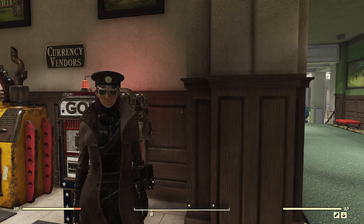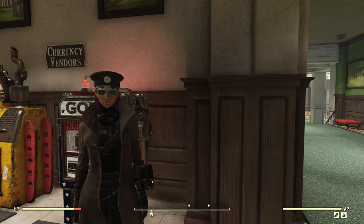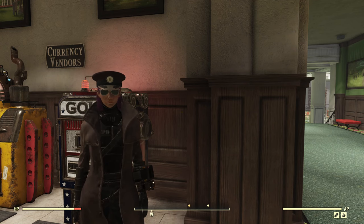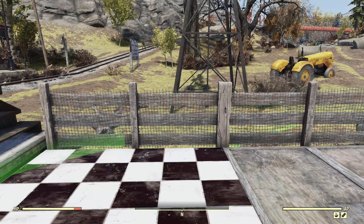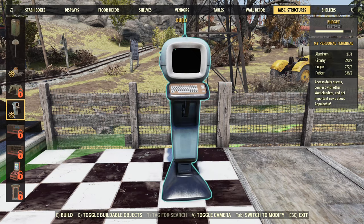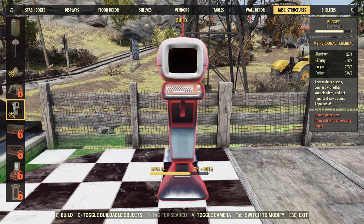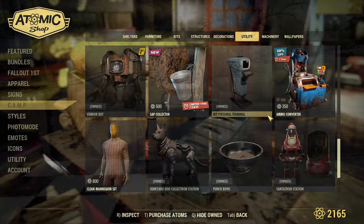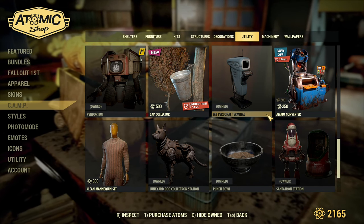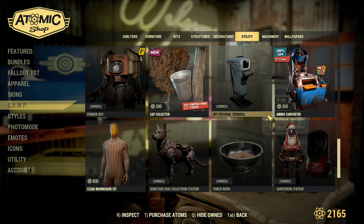So how do we get one? There are two ways to get the camera, and both ways will require us to find a deceased tourist somewhere at a random tourist site in Appalachia. The first way is by pure chance while out and about. The other way - and the one we'll use - is to build and use the personal terminal at your camp. It doesn't require power, so you can place it anywhere. It's a free item shop camp utility item, so you'll need to unlock it for it to appear in your camp's build menu.